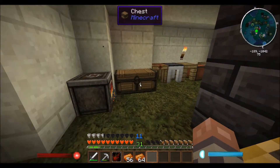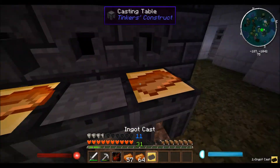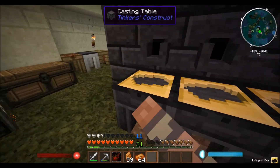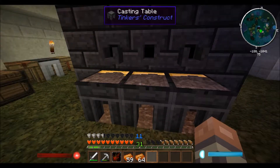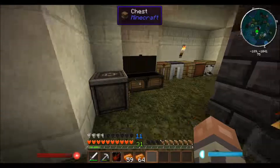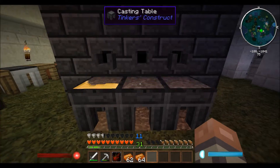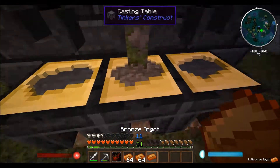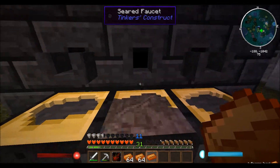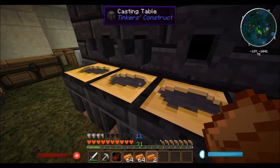I wish there was a way of speeding this up. I tried using these casting channels but they seem to be even slower than doing it manually, because when you pour the metal out it doesn't seem to continue pouring like it does when you just fill up a single mold. I don't know, it's weird.